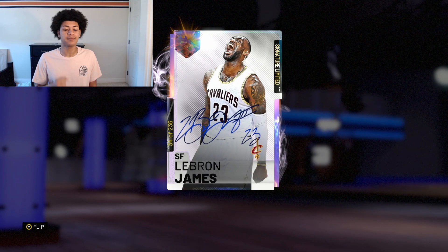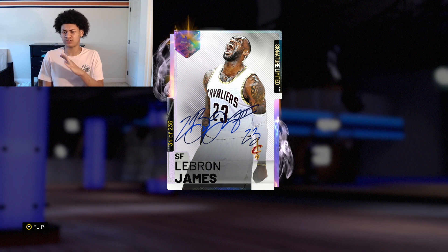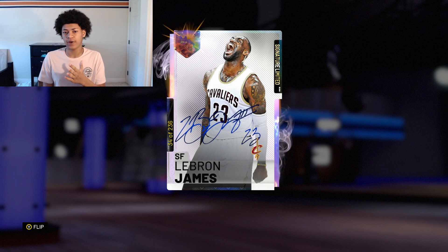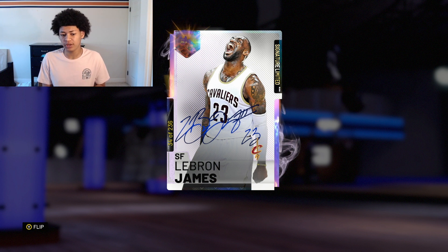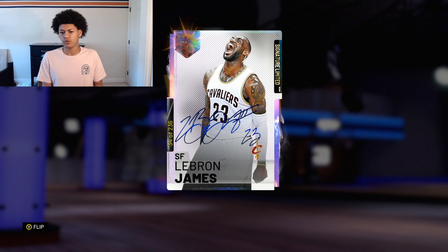This Opal LeBron James that Trent pulled is the 34th out of the 236 limited LeBrons in packs. He pulled him close to two hours after packs were released — about an hour and a half to two hours — which means that already 15% of the LeBron James cards are gone out of packs. This LeBron James limited is being pulled way more frequently than the Opal Michael Jordan and Opal Kobe Bryant that were in packs for the Signature Series.